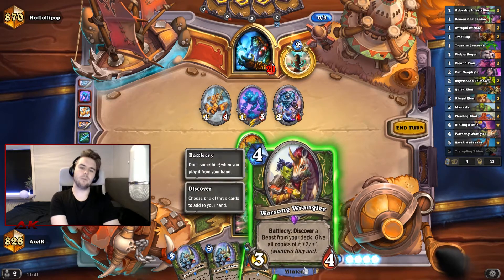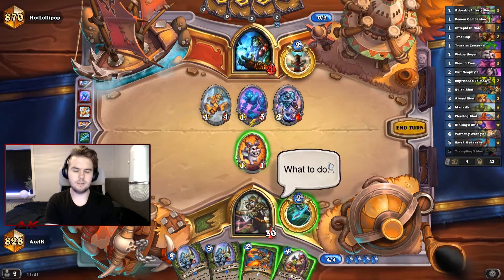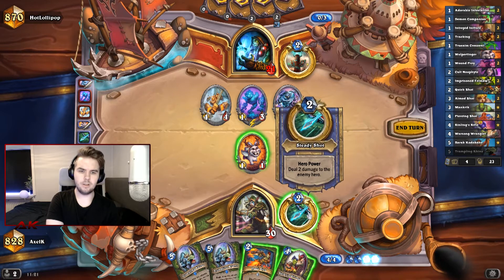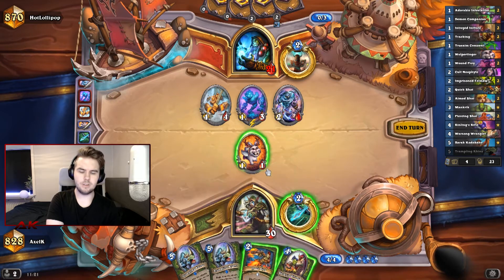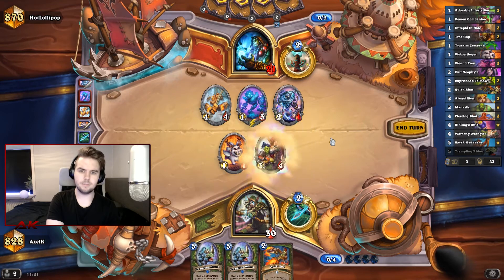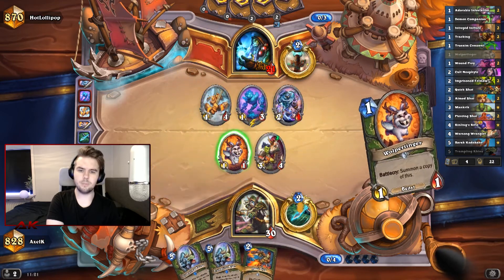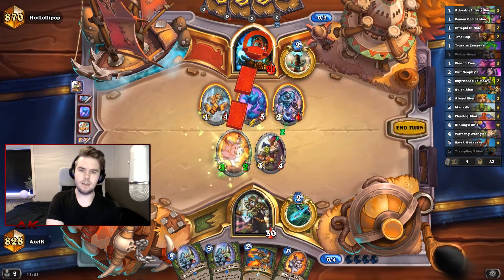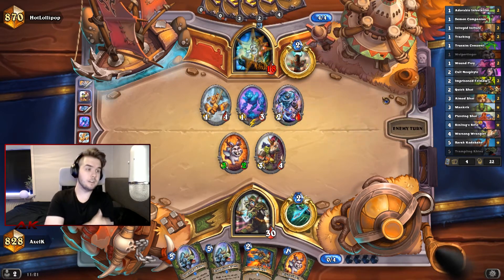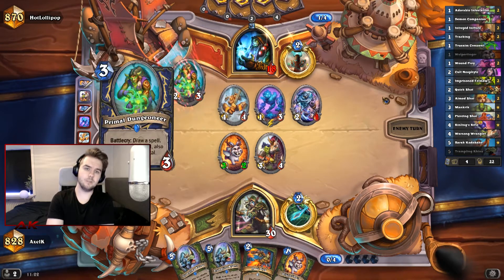Discovering a Wolpertinger isn't even the best here, because we could use that Wolpertinger later to shoot it with a Piercing Shot. We could just go Steady Shot and Quickshot, but I think we might need that Quickshot for something else. Let's just get this Wolpertinger. We could clear here, but I'm going to take the chance that he doesn't have the Slugger. This is a bit of a gamble — if he has the Slugger now, we just lose.